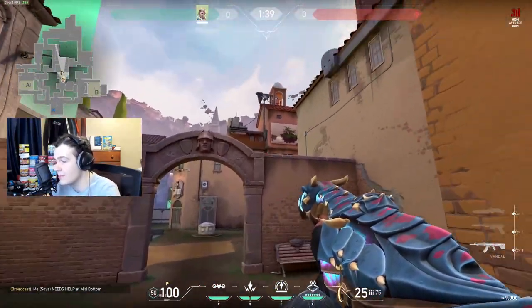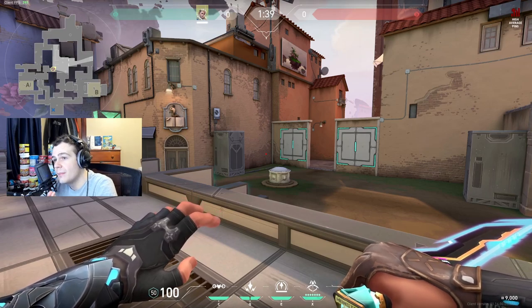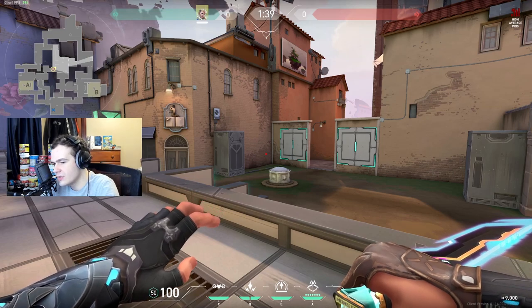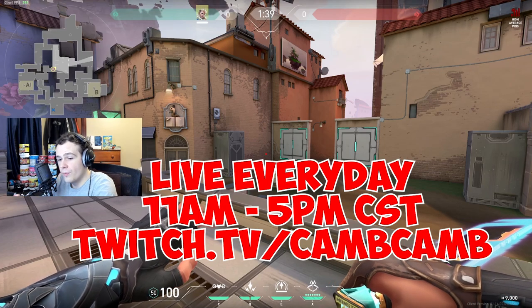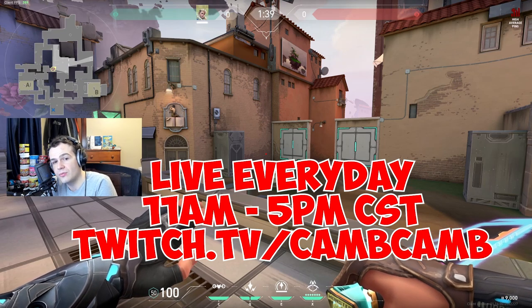That is absolutely everything I know on this map. So many people see how I work on Ascent and call me a great Sova, so I wanted to give you guys a showcase of all the recon darts I use. Credit for these recons goes to Average Jonas and Sinatra — almost all the shock darts are from Average Jonas and most of the recons are from Sinatra. Let me know in the comments if you want to see another video like this for Haven or other maps. I stream every single day on Twitch from 11 a.m. to 5 p.m. Central — twitch.tv/camcam. Thanks for watching!